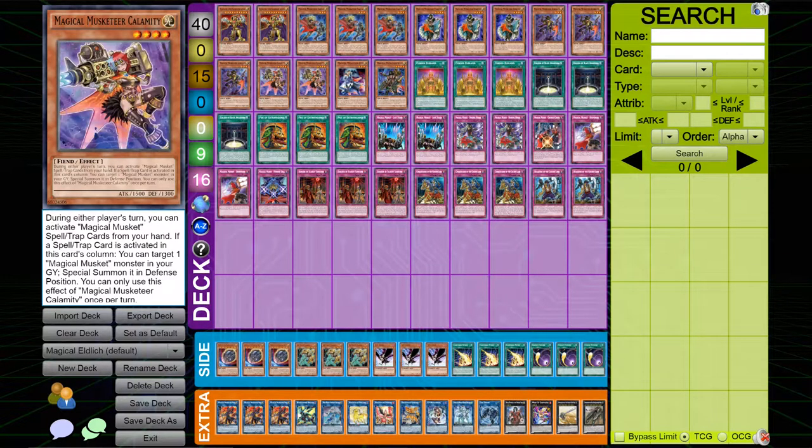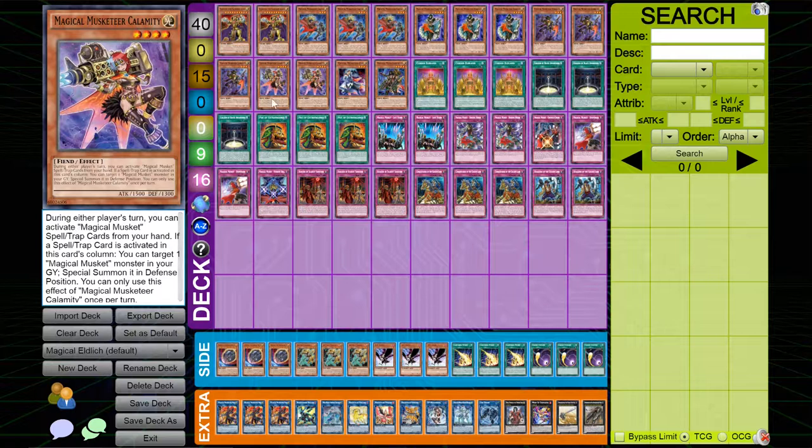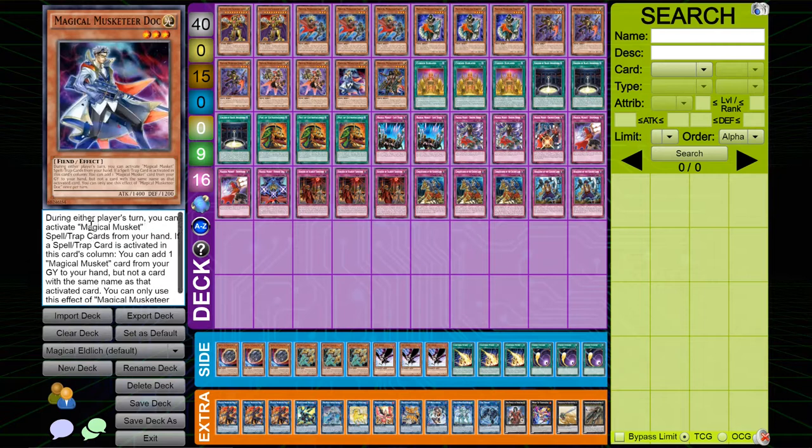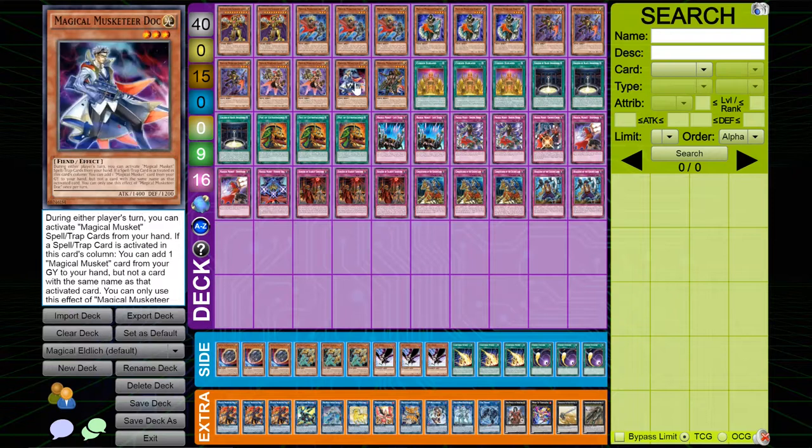I played two copies of Magical Musket Calamity. This card Special Summons from the Graveyard — all Magical Musket cards activate their effect when a Magical Musket Spell or Trap is activated in the zone under them. It's a great recovery card, which is why I only played two copies. I also played one copy of Magical Musket Dock. You could cut Dock and play another Calamity, but I played one Dock for some recurrence, since Dock can get back your Spells and Traps, which is the main reason it's played. Dock is very interchangeable.